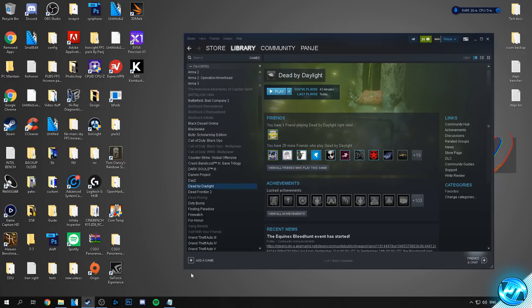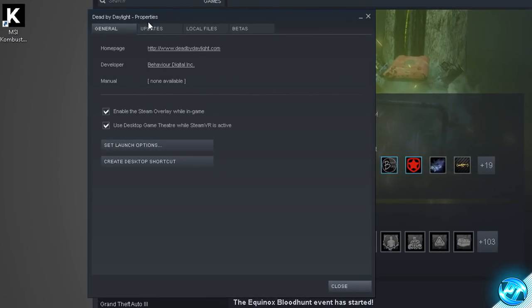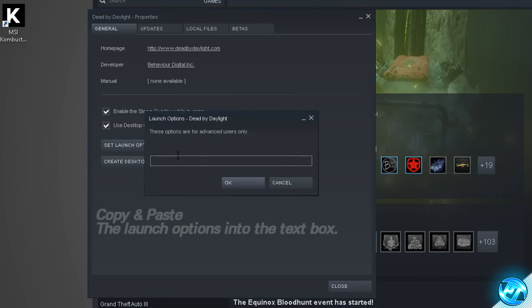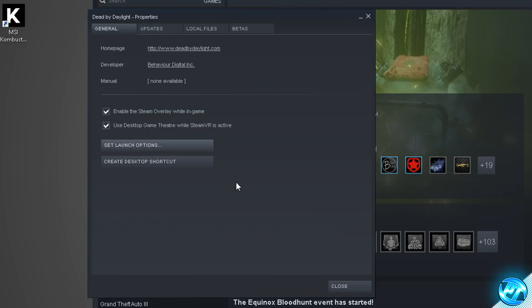Navigate down into Steam, go to Dead by Daylight, right click on Dead by Daylight and go down to the properties tab. Inside the properties tab go over to the general tab, scroll down to set launch options and click on that button. Inside here you'll be met with a blank text box — right click and hit paste. It should look very similar to what's shown; if it does, simply press OK and that step has been successfully applied.